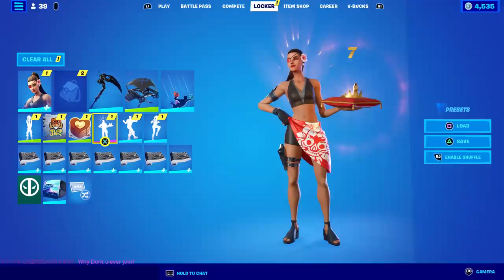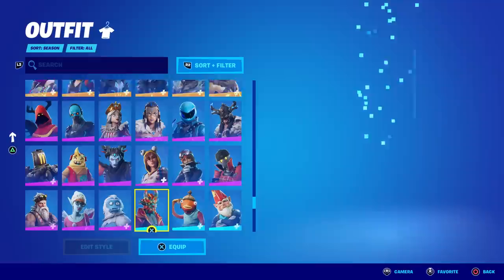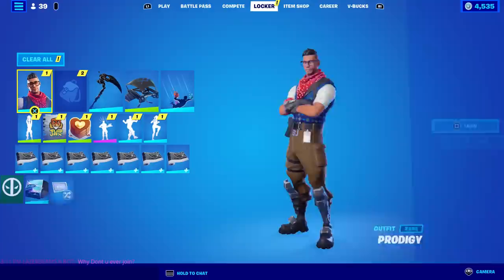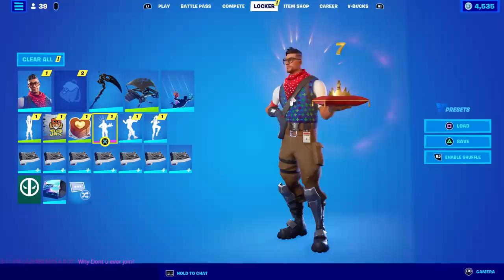She points to it, brushes off her shoulder. Let's try a male skin with a nice face. This nerdy guy — take a peek. He should do the same thing: a little smirk, looks kind of smug, points to it, brushes off. So that's the default — that's what you should expect every time you do this emote.